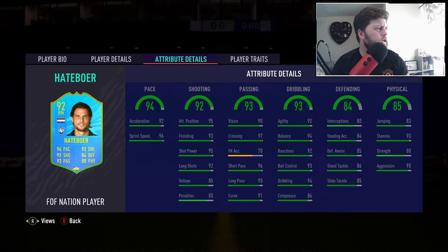We're looking at an anchor - do I agree? That is the question. He is a right mid originally, going from a 78 to a 92. We've got anchor as the first, shadow as the second, and basic as the final chemistry style. A basic would actually take this card up to a 97 - wow.